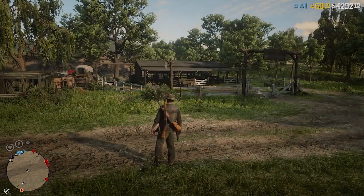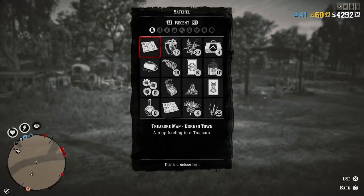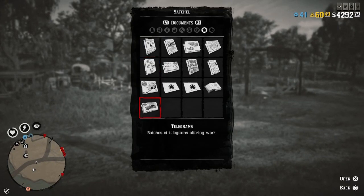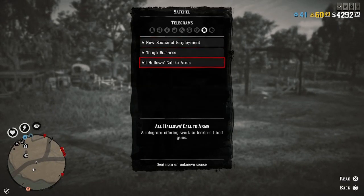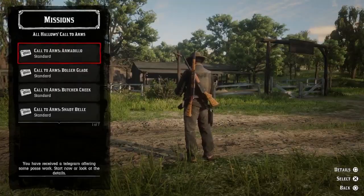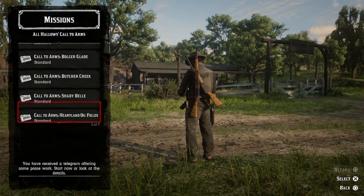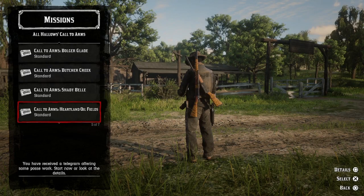To get to Call to Arms, go to your satchel, go all the way over to Documents, go down and hit Telegrams, then select All Hollows Call to Arms. All of these Call to Arms are a lot of fun, but the one we want to take advantage of — especially for new players to survive the longest — is the Heartlands Oil Field.